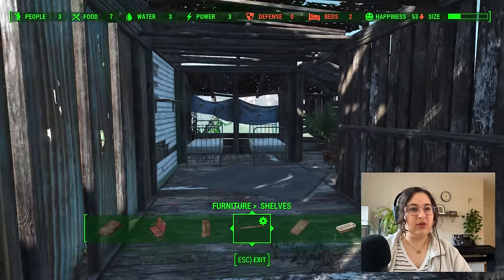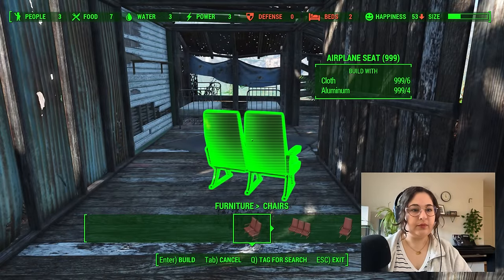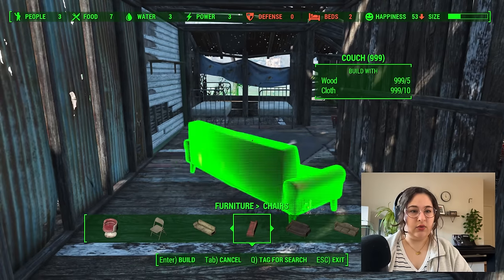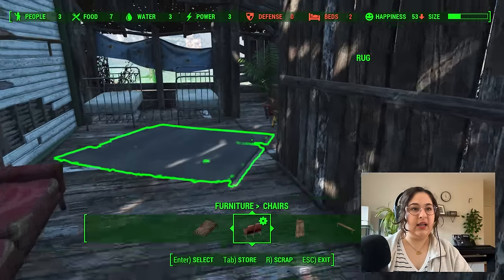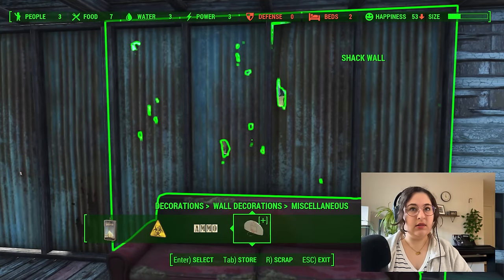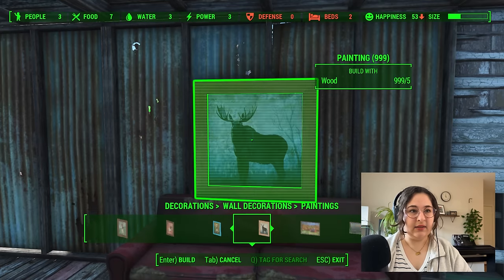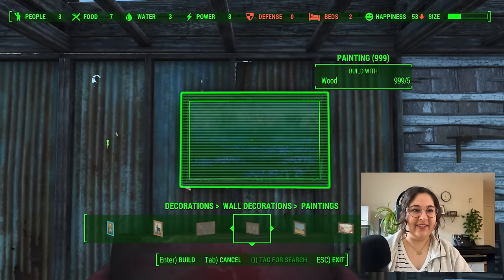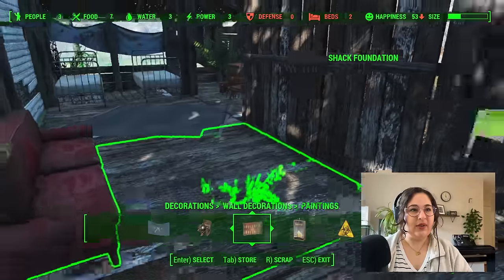That's much more secure than the previous watchtower setup — I like that a lot. And then as we're coming out here maybe we do like a sitting area — give me a couch. And then here's where we could do a painting, right above here. Our happiness is still low because now we've got three people, but we'll get there. A little lavender for our lesbian couple — I love that. Okay, so that's nice and cozy.